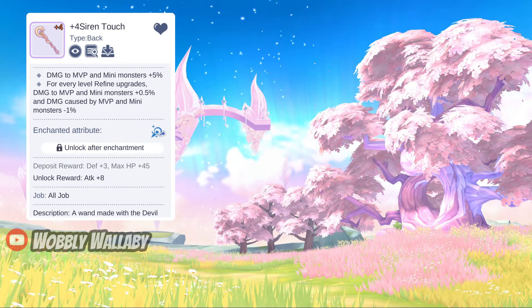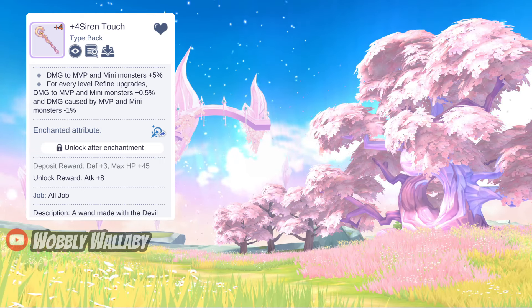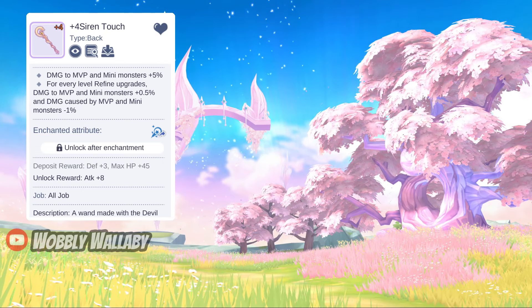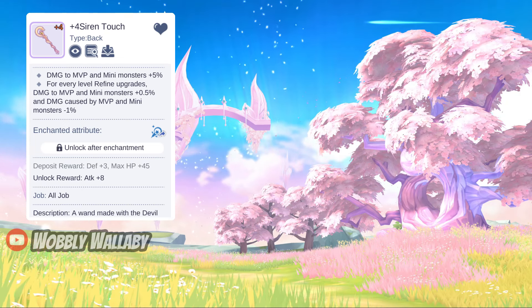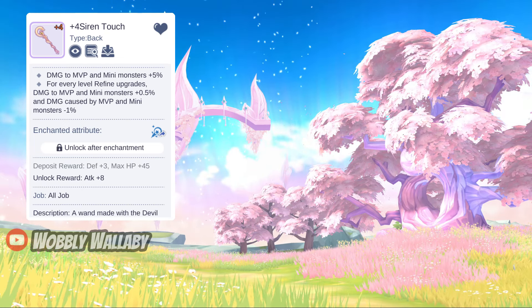Next for the Back slot, Siren Touch is great for free-to-play DPS since it gives damage to MVP and mini monsters plus 5%, and each refined level gives it 0.5% more damage. It is also fairly inexpensive, so it's great for early game too.